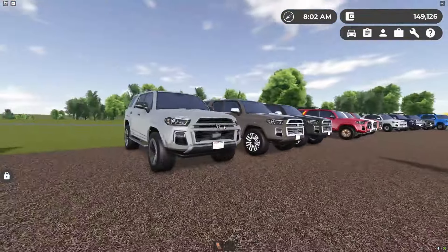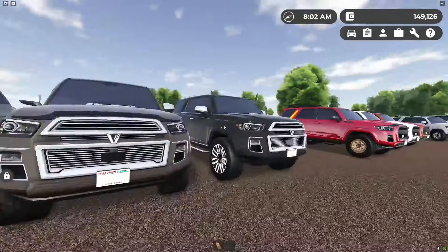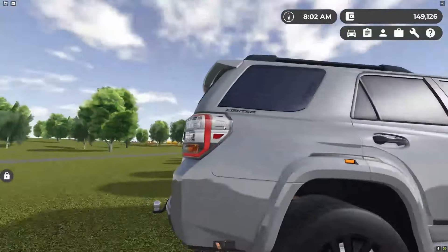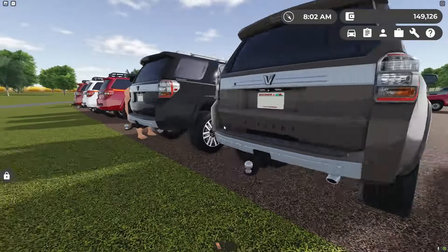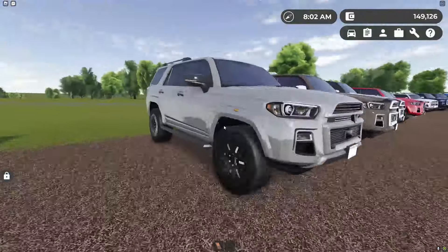Moving on to the limited trims: we have the limited blackout, the limited opt, and then just the limited. These ones all have their badging on the back and on the side. You know you're driving a limited by the excessive amount of chrome — and then the blacked-out one obviously is blacked out instead.